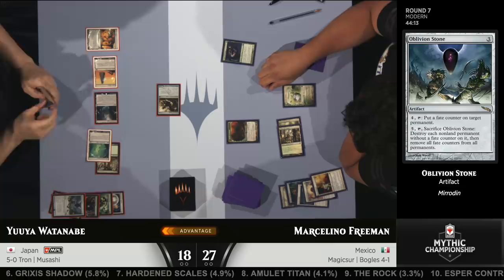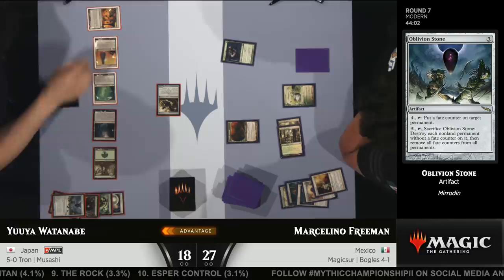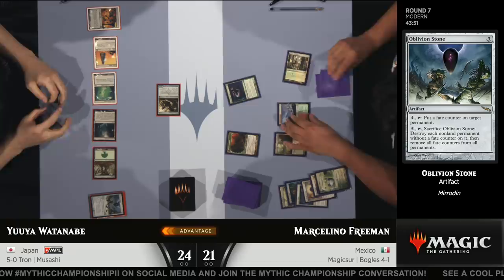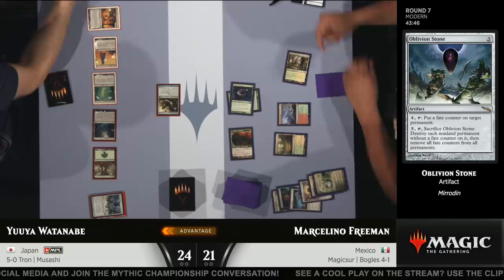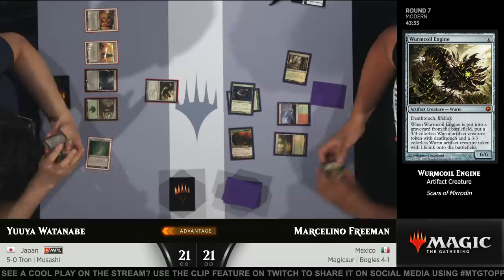You might as well get rowdy, says Yuya Watanabe. Why get cute here? Let's get busy. In comes Worm Coil. The real problem for Marcelino is he's got one card left in hand plus the Horizon Canopy. He needs to build back up effectively to where he was before — that's three to four cards — and he needs to outrace this Worm Coil Engine. He needs something like an aura plus Daybreak Coronet to try to come back. That is the nature of this deck: it's all-in on one creature, and if you have any type of sweeper effect, especially something that kills all your enchantments, you're in a ton of trouble.